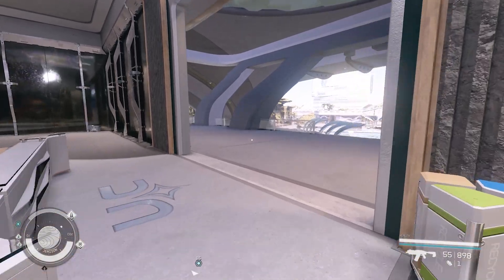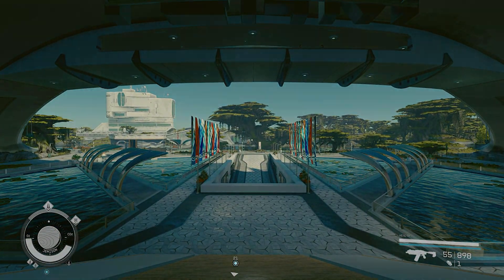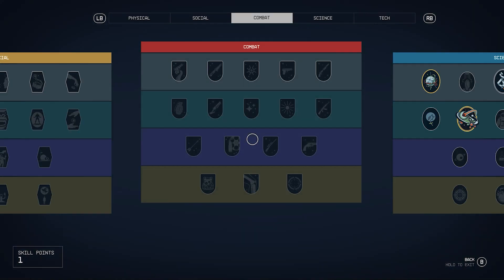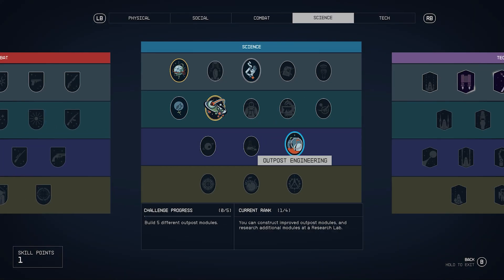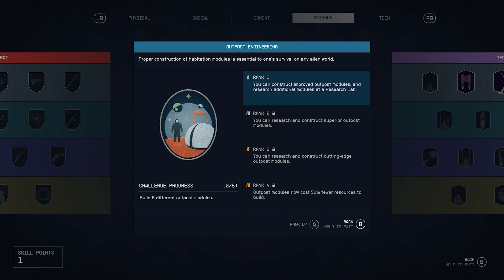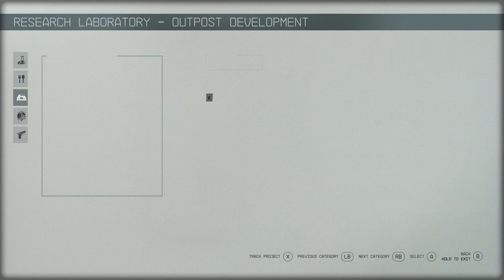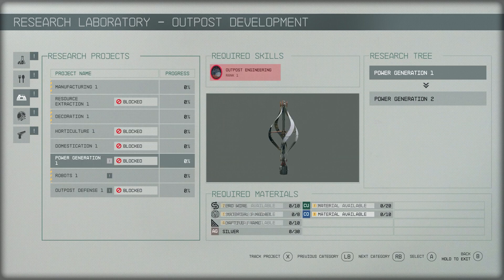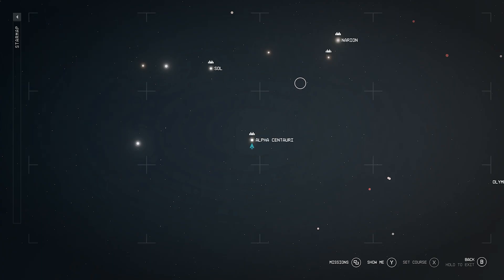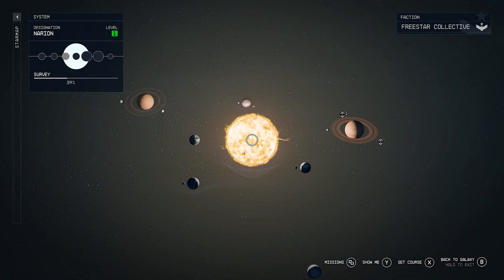And now we're done with missions — let's go build our first outpost. After completing those missions, you should be around level 13, and we should have one rank of Outpost Engineering because we need to build five outpost modules to unlock rank 2. That's the next skill we're going to get. You should also go and research Manufacturing 1 and Robots 1. And when you're ready, our first outpost is going to be in Naurian on the moon Andraphan, which orbits Sumadi.